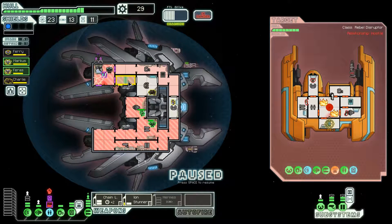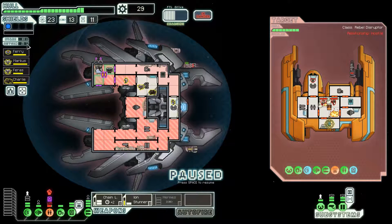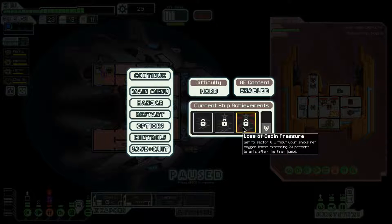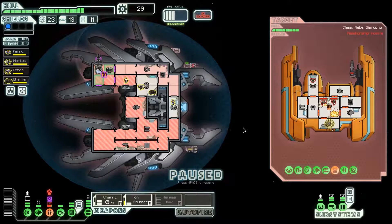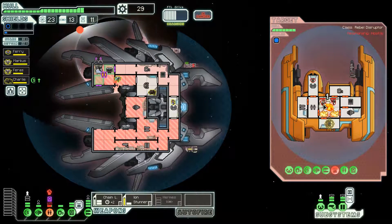We killed the boarding drone before it managed to destroy anything. But our oxygen level is at 21% - damn it. It's because the doors were closed in the clone room and the oxygen cycled through the ship. We are not going to be able to get that third achievement without the oxygen levels exceeding 20%. That's actually kind of a disappointment because it would have been really nice to pick up on the first run with the Lanius ship.